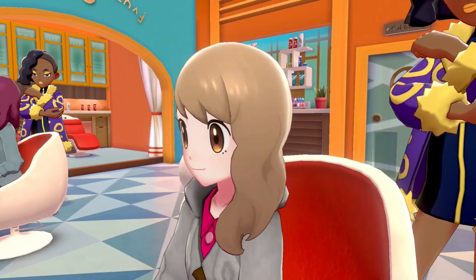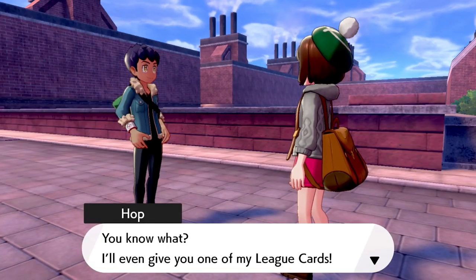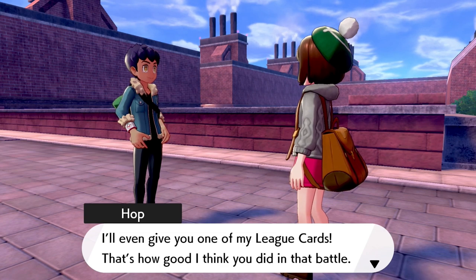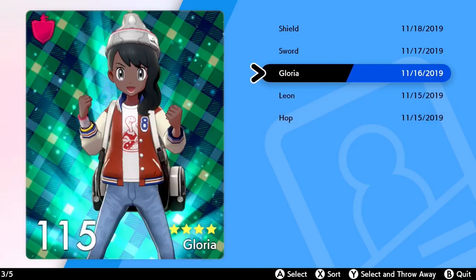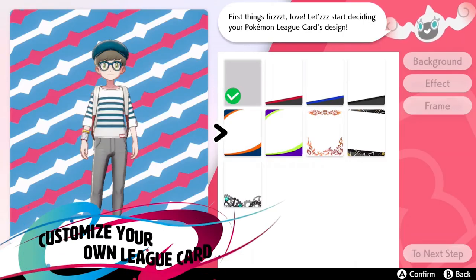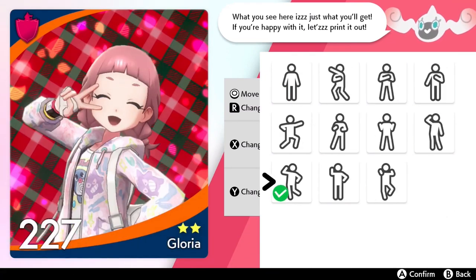That almost covers all the new info from the Direct trailer, but at the very end there was League Cards — a new feature covered more extensively in the other trailers and on the official site. They are very customizable, kind of like trading cards that you design specifically for yourself using a variety of graphics, poses, and facial expressions. They are displayed whenever you do a Link battle, and it seems like you obtain the League cards of other players whenever you interact with them. Interesting to note is the number of stars in the bottom right corner — my theory is that they behave like stars on a trainer card, where you complete more accomplishments and get more stars added.